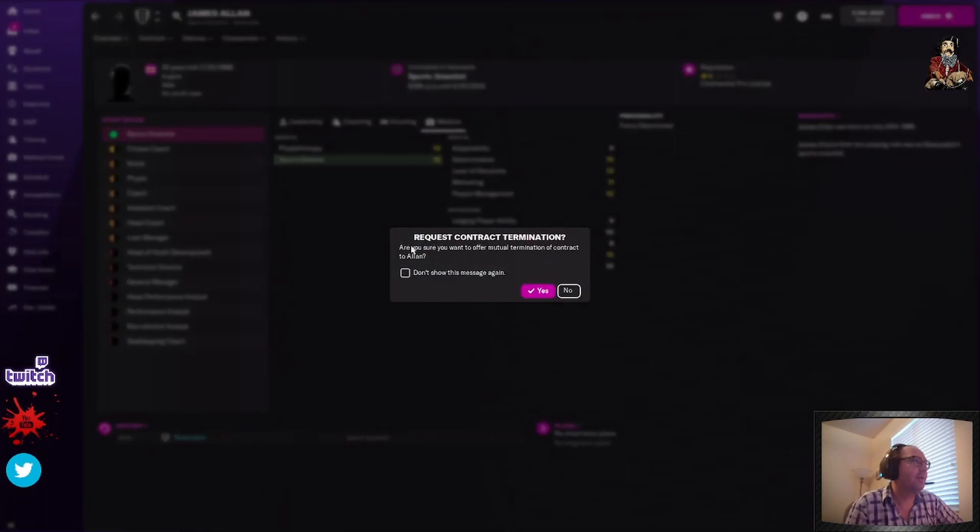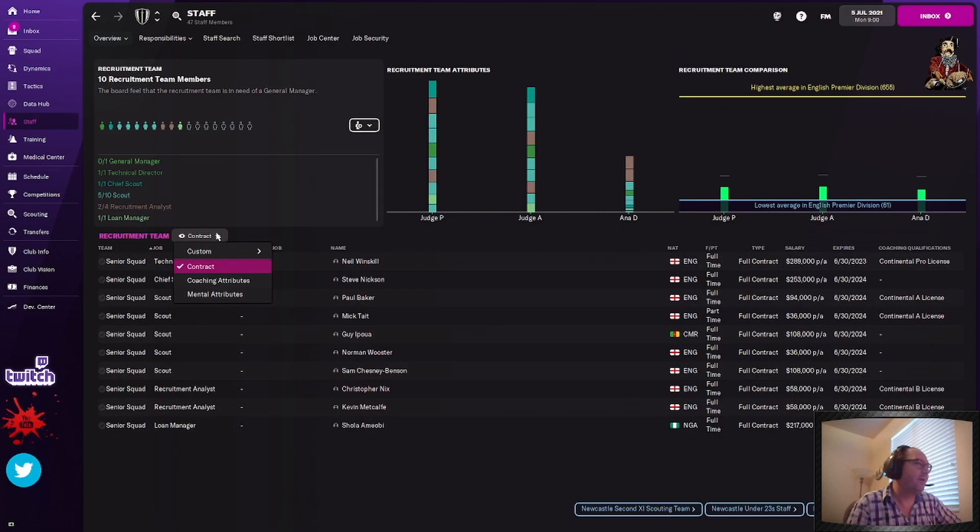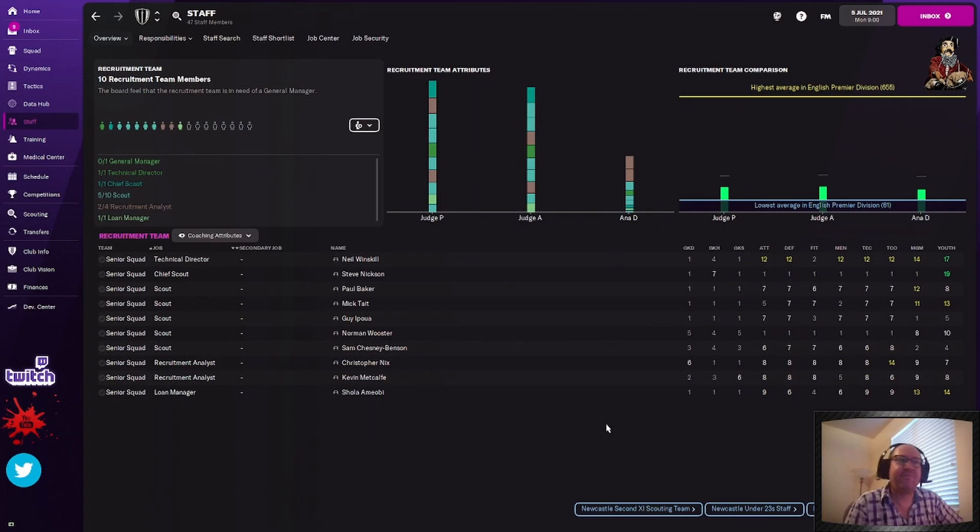Now we've got one more team — the scouting and transfers team. I know this is fun watching me sit here and fire people. I'm just going through and firing everybody. This is what you've got to do to start the game out. I haven't even set up any training yet. I have not even tried to do any transfers and get any players — nothing. This is how you start up your first save: go out there, fire everybody, get your staff in place.